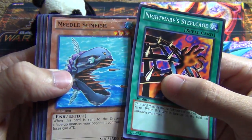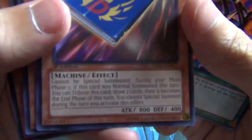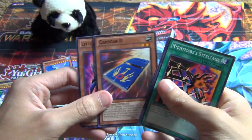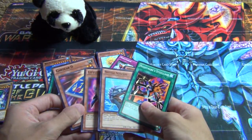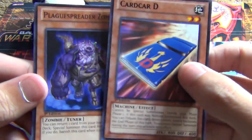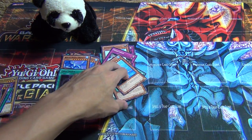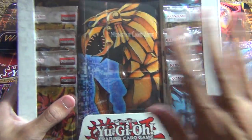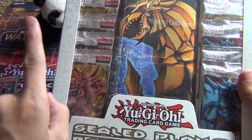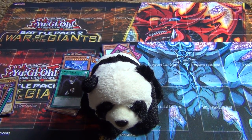Nightmare Steel Cage, Needle Sunfish — yes, thank you — Card Card D, Rare! Awesome, I got one good card. And a common Plague Spreader — pretty cool. I thought that was going to completely fail and you guys wouldn't see anything nice, but these are pretty good: Plague Spreader and a Card Card D Rare. So that was the Obelisk Sealed Play Kit. If you guys want to see this one — my last one — remember the thumbs up. If you haven't seen the Slifer one, it will be in the annotation right up here. And Panda is going to sign out by sitting on my cards and chilling. Peace, guys.